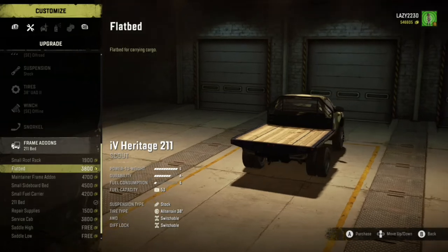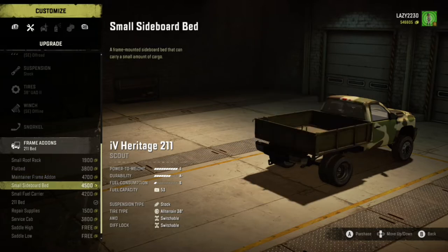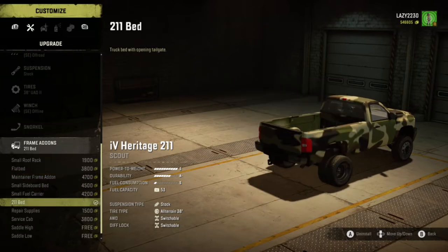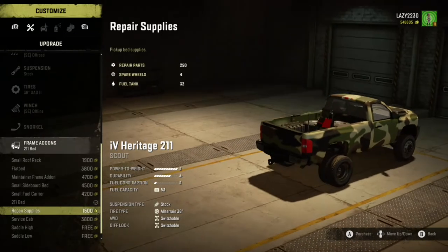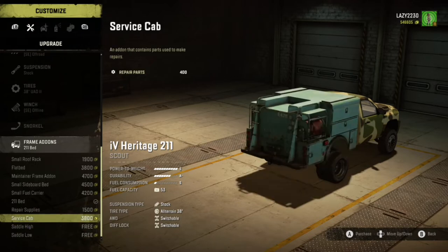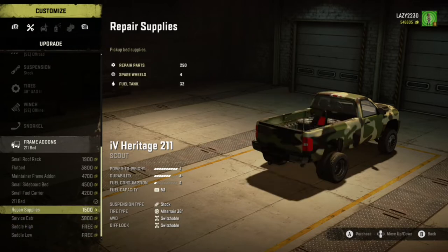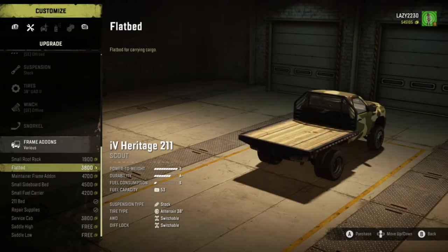You can do a flatbed on this thing, which is pretty cool — you can do one unit of cargo. This thing has quite a bit of different options for the bed: repair supplies, service high and low saddle. I think I'll go with this one. It's kind of weird that you can't do a dually bed though.